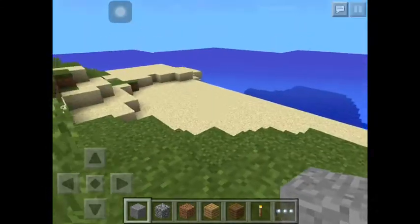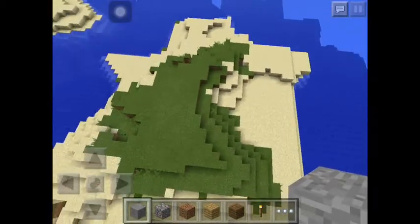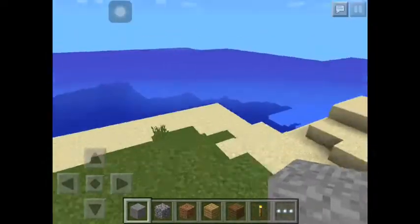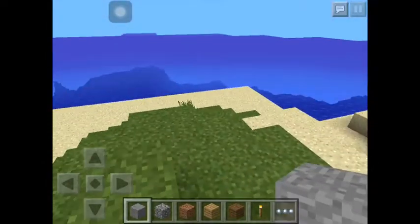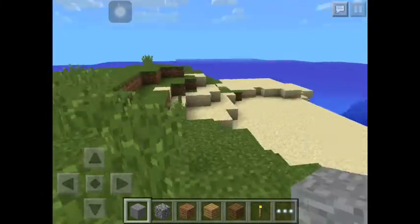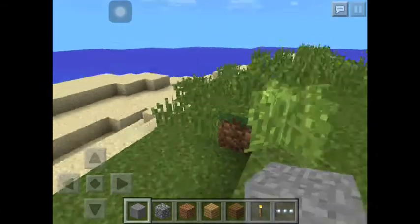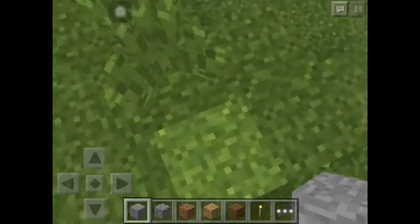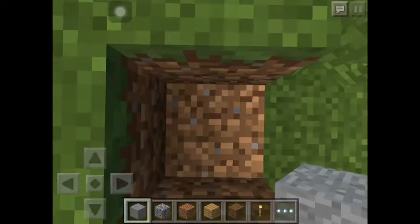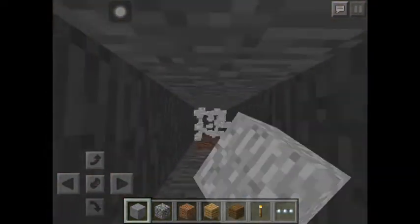You spawn on a strange island that doesn't have any wood or trees. That's kind of the bad thing about this seed — you spawn on an island in the center of a big ocean without a tree. So you just use your spawn point and go straight down until you find a cave.